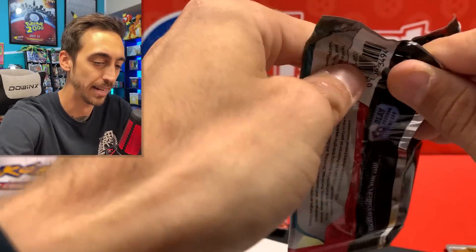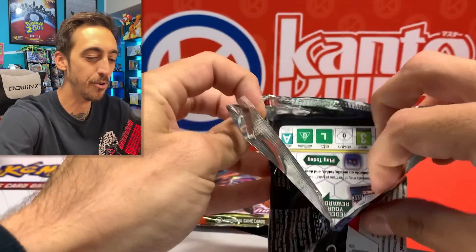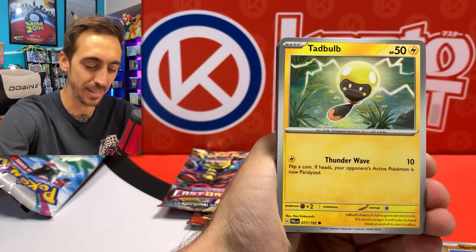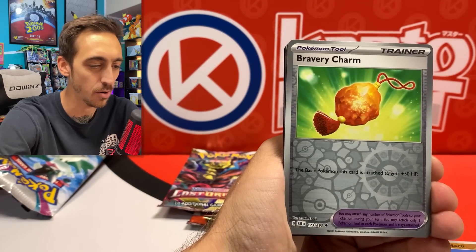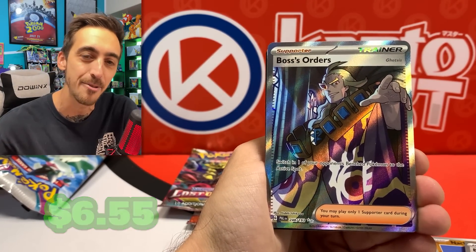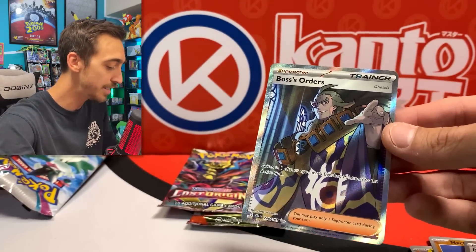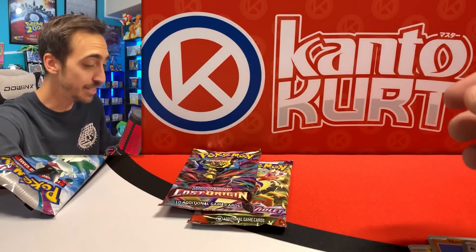Let's do this other Paldea pack too. I don't like that — the glue didn't set or the pack got hot or something, but it just freaks me out when packs open too easily. We got the Frigibax, Swiper, Tauros, Luxio, Wingull, Bravery Charm, and a nice Boss's Orders full art. Definitely need that one in the Paldea binder, but it's a little bent. At least one pull out of this box, but you'd need a pretty big hit in every pack just to break even.